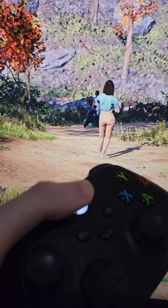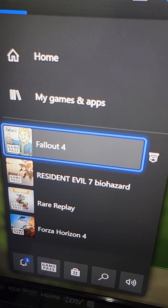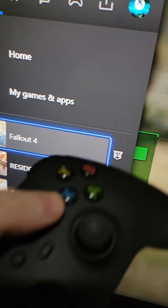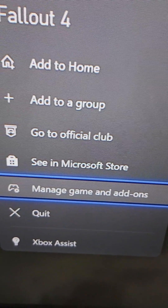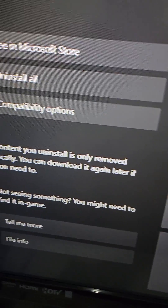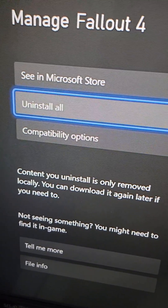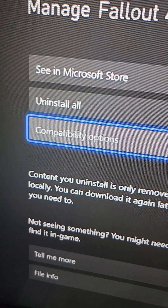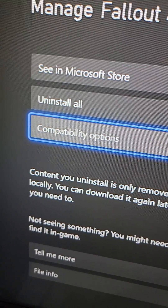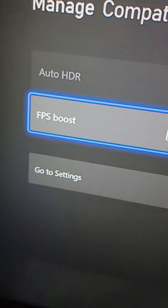So all you do is press the home button, then go down to the game you want to do it for, and just press the menu button. Then go down to Manage Game and Add-ons. Now your screen might look different — if you don't see these options on the left, then you can't do it. And even if you do see these, you still might not have access because not all games have this. So press on Compatibility Options.